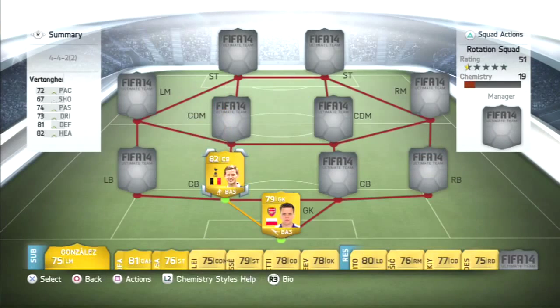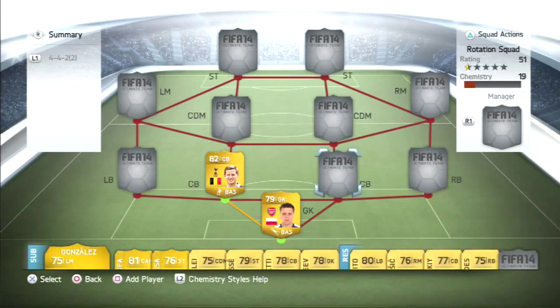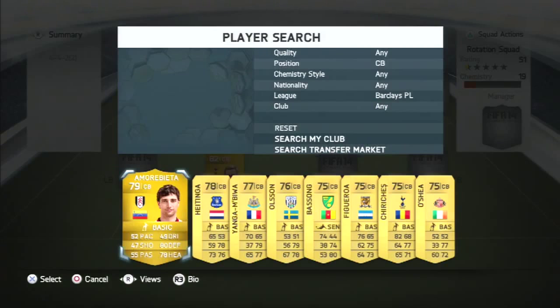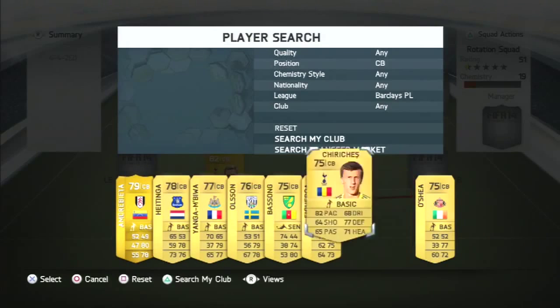My left centre back is Vertonghen. If you were to go out now and purchase him, he costs 7.6k, or 7600 coins. And the other centre back is Churches.